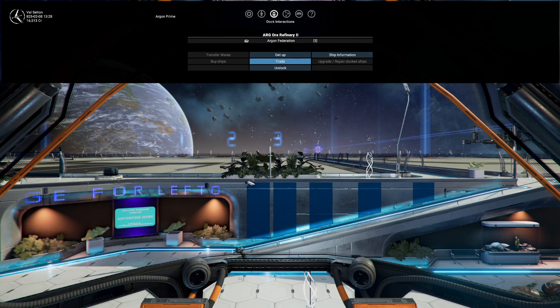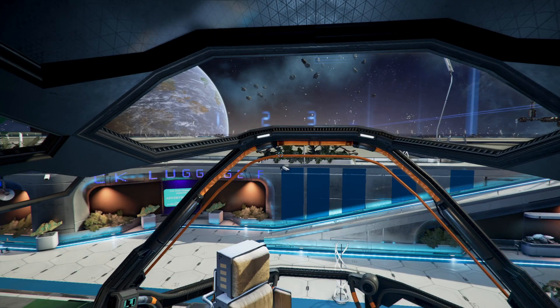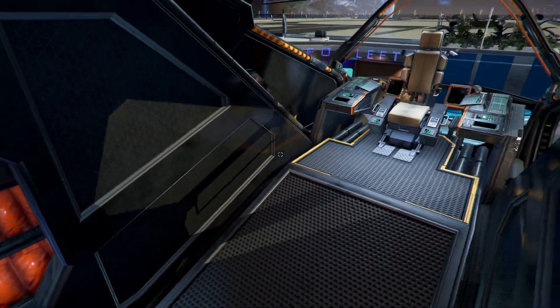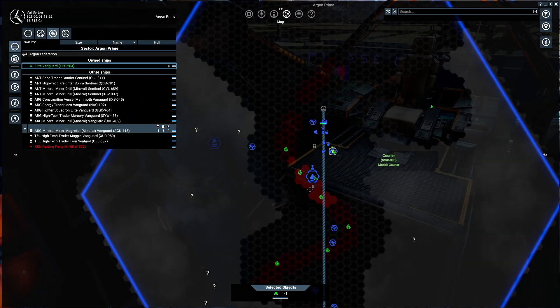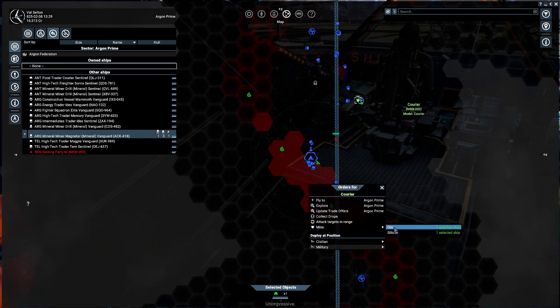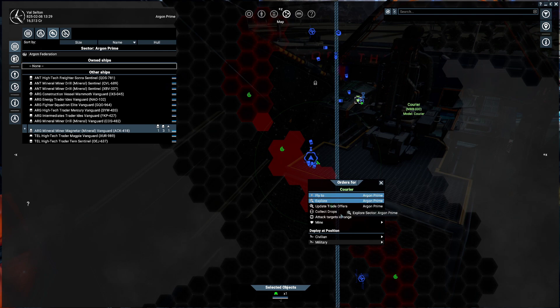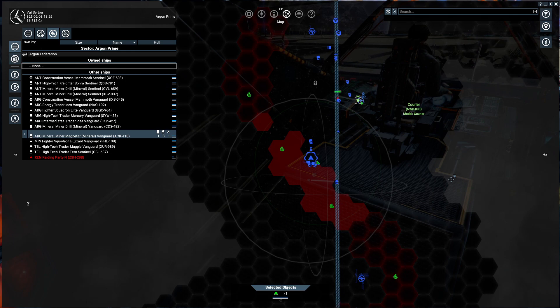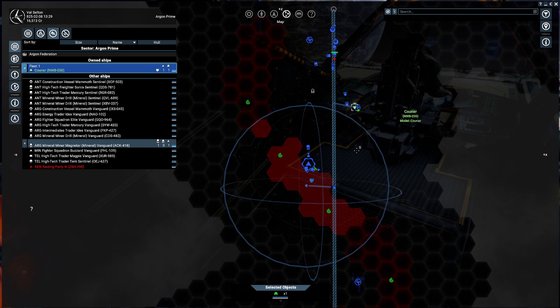So that's manually doing it. How do we do it automatically? There are a couple of ways. I'll jump out of the chair so our trusty captain sits back in. We can select our courier and ask them to go mine ore or silicon. It will now go and mine it, but as you can see it'll probably only do that once and then stop.